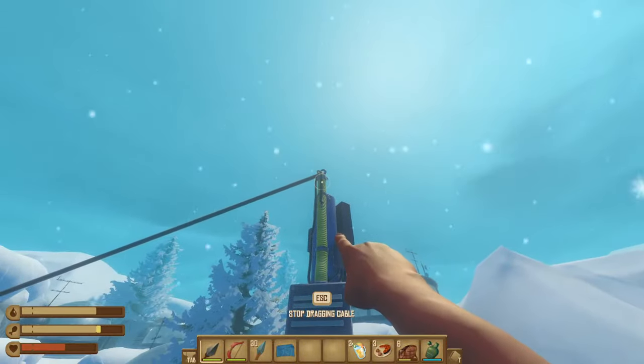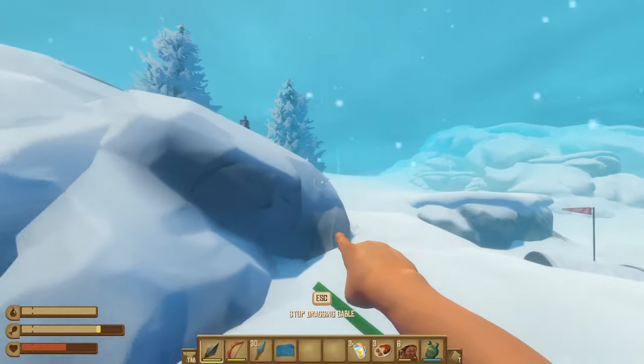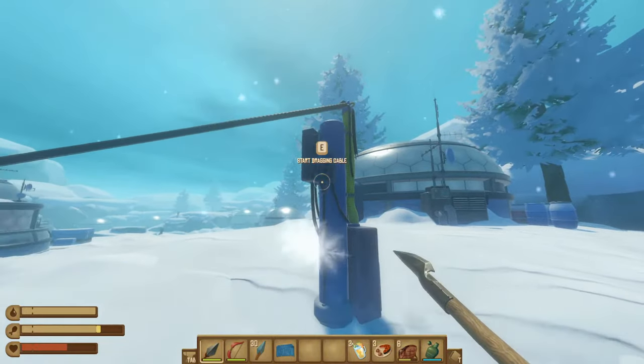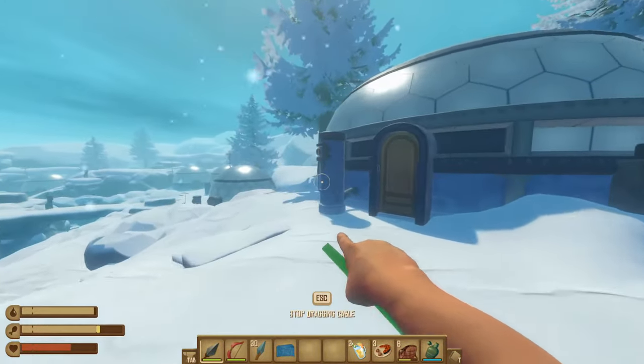Your next cable starts from here — jump up a few rocks to connect it to the box. The next one is on this building, connecting it to the power pole outside. This will open up the door when you connect it to an igloo house, and there are some loot crates inside. Continue grabbing your cable and connecting down towards the next igloo, and then the one after that.